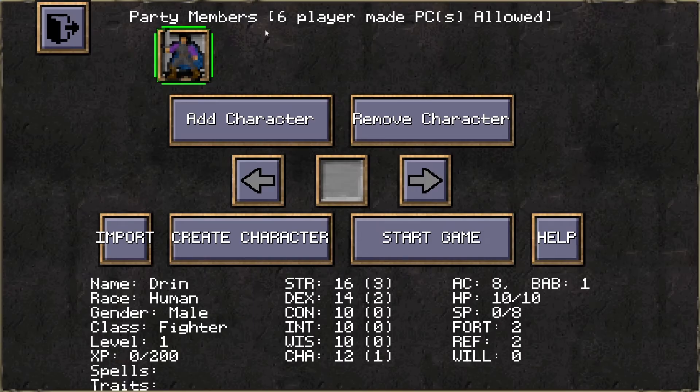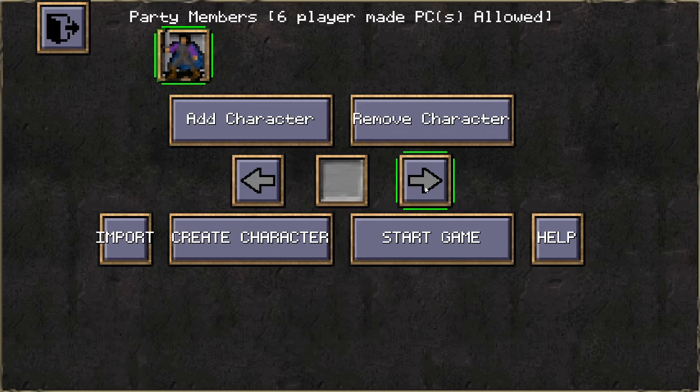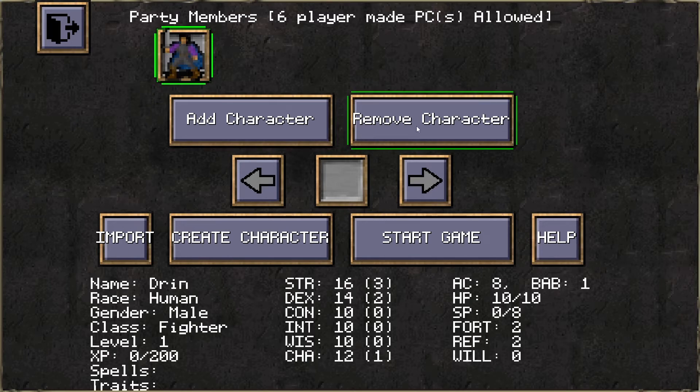Creating a new game lets you add or remove characters from those you have created, as well as importing a character that you've made elsewhere, creating a new character anew, or just starting the game with a party in question. A module author can set the number of allowed player characters and the allowed party members, so just how many you can actually create for a module may vary from one to six. Some modules may have it so you only have pre-made characters to select from. The currently selected characters' basic stats are listed on the bottom of the character selection screen, just for a quick review.